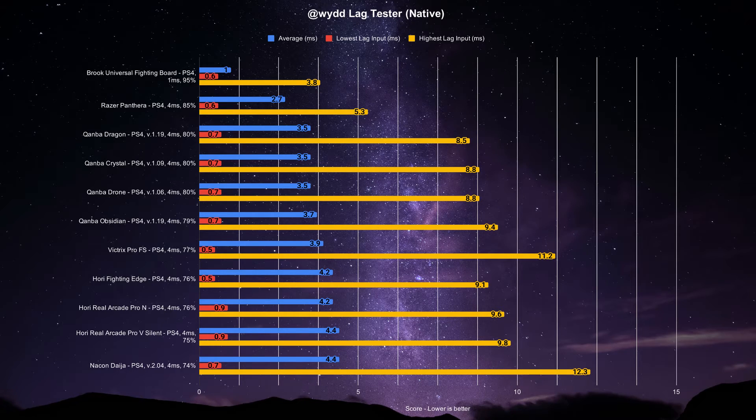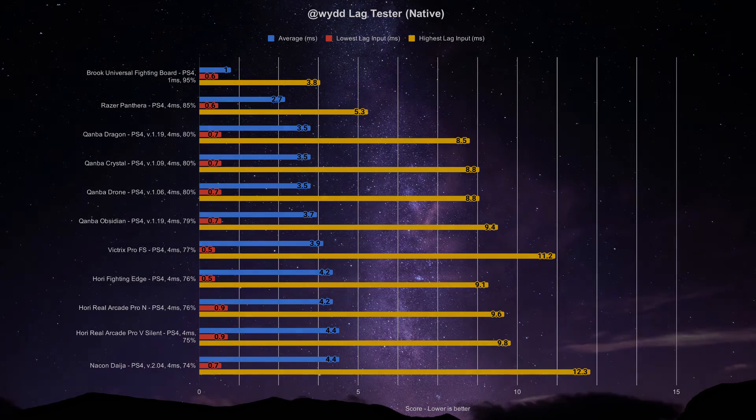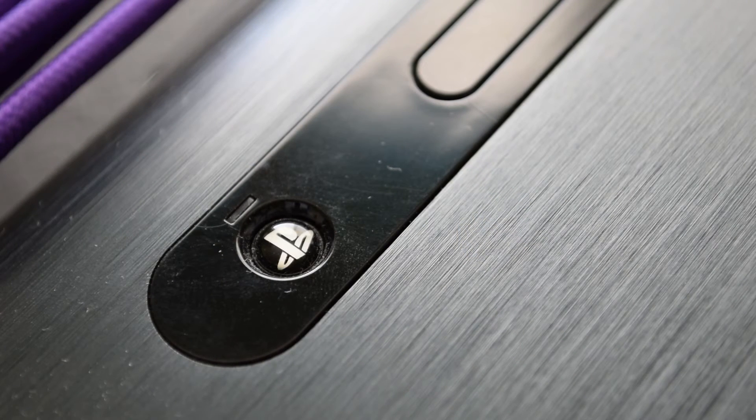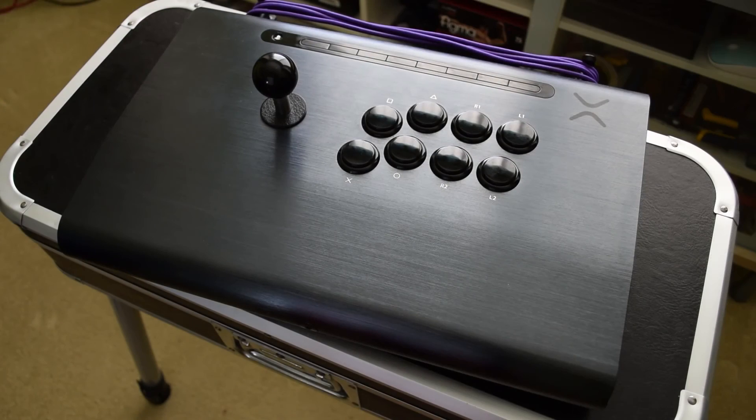The Brook universal fighting board can still rest easy as it's still king. The Pro FS is fast, beating the marketed average, but it's still not the fastest legal response time on console as they quoted. It's still a pretty good stick latency-wise. While you can technically have better performance with something like the Pantera, the Pro FS isn't a bad choice at all for consumer sticks if money's not a concern. If Victrix can find a way to improve the latency and beat the Pantera through firmware, then they can earn their right to that claim. If you still need top-tier low latency on this stick, there's probably enough room to put a universal fighting board inside.